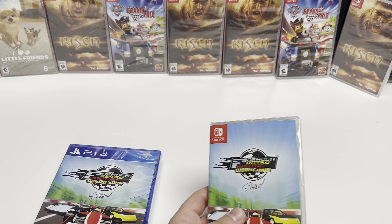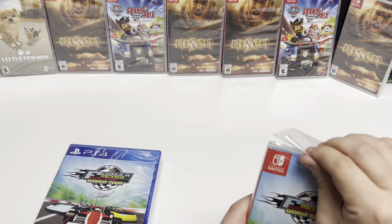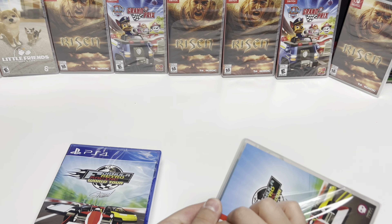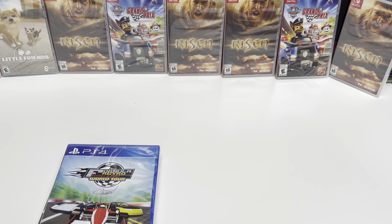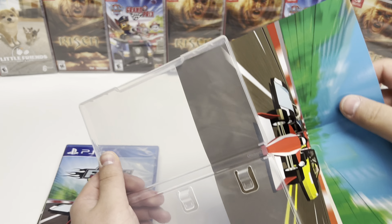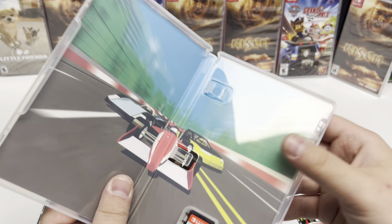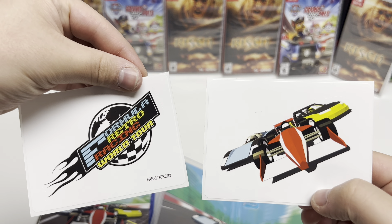Starting with the Switch first. There's no code, so the bonus in-game content is actually on the cartridge itself. There's some nice back cover art — not quite an alternate cover, but very colorful. And there's the cartridge. As for the stickers, there are two included.